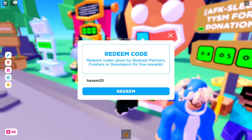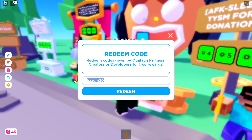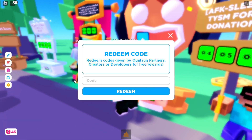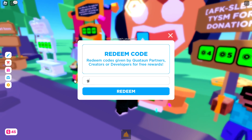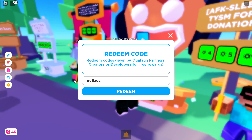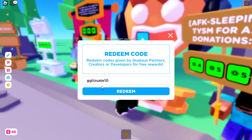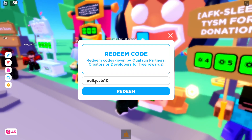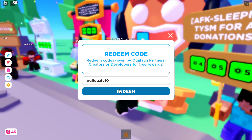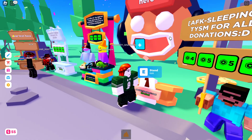The last one is 'GGLIQUID10' — that's G-G-L-I-Q-U-I-D-10, 'GG liquid 10', not 'GG liz'. You will also get 10 gift bucks from that one.